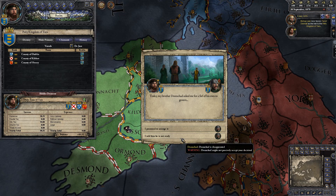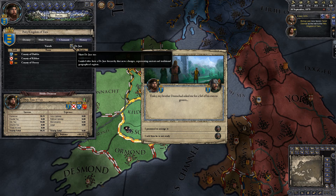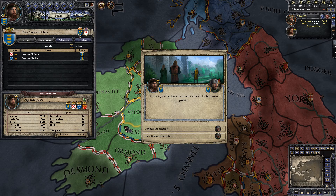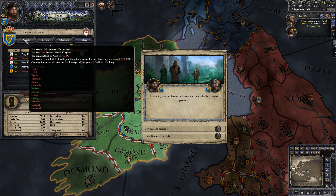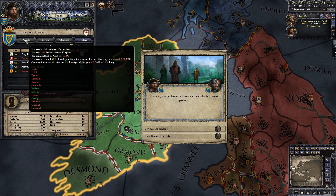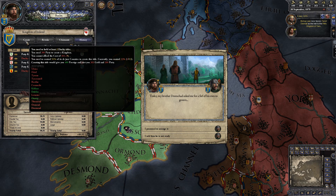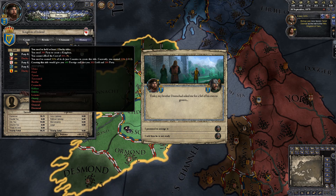If you ever want to know what you need for a title, click on the de jure tab. Here's my current goal: the Kingdom of Ireland. To do that, I have to have two duchies and hold at least half the whole kingdom — thirteen counties, so I will need seven of them. I'm Canadian, leave me alone.